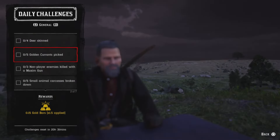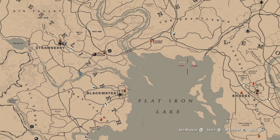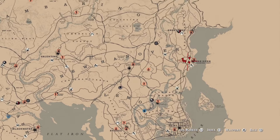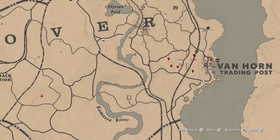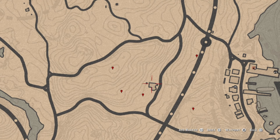For five golden currants picked, I'm going to the map — head over to Van Horn. Be careful with the Van Hornians while you're working. These five markers here indicate the golden currant locations. Go ahead and pick your five and you'll get that challenge. Once again, beware of the Van Hornians.